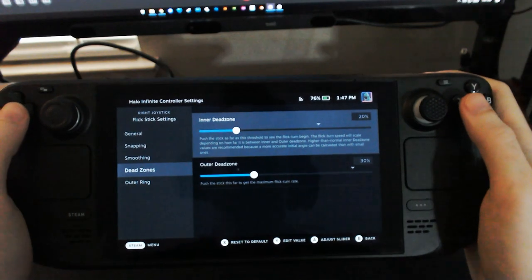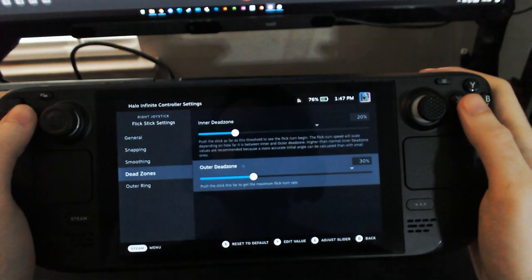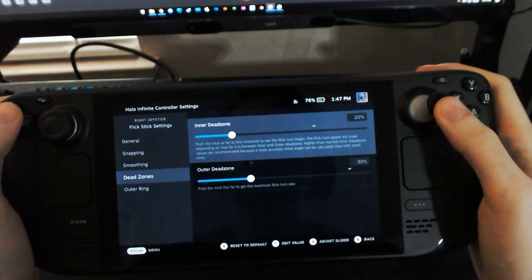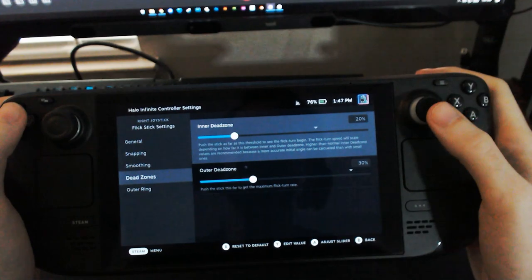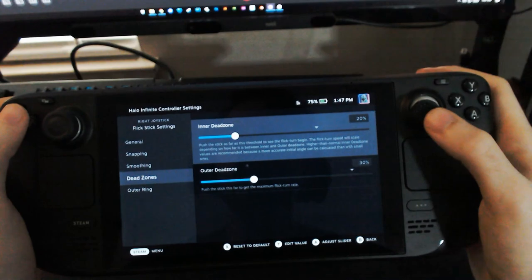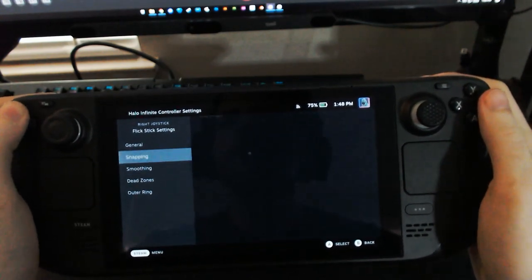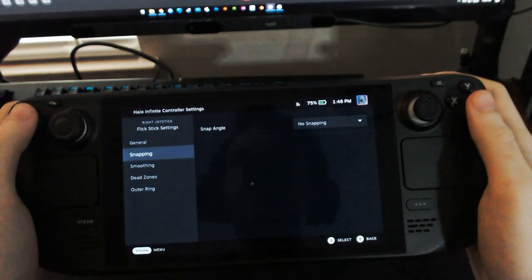The dead zones are a little complicated. The outer dead zone is really what starts the turning, and they recommend setting it high because the further out your stick is when it calculates the angle, the more accurate it is. If you have a really small dead zone and try to flick in a direction, it will be a little less accurate about which direction you want to go. The outer ring is not super relevant. Those are your settings — let's get started with calibration.